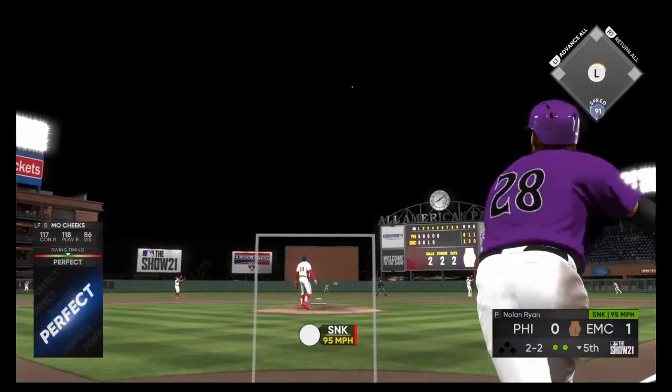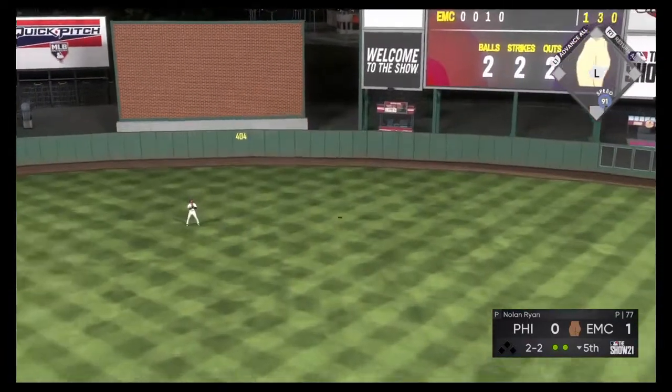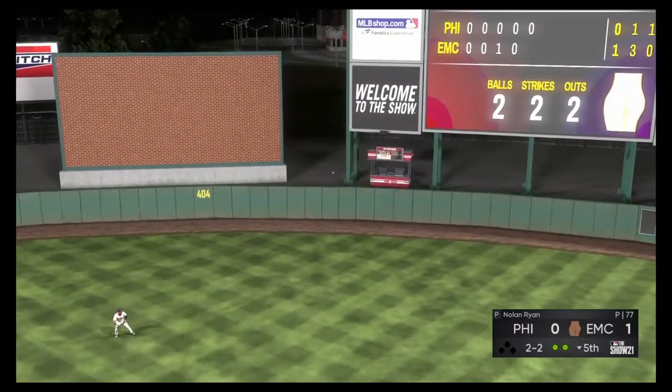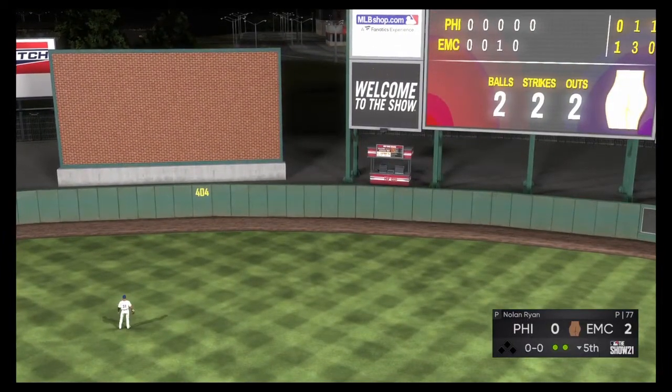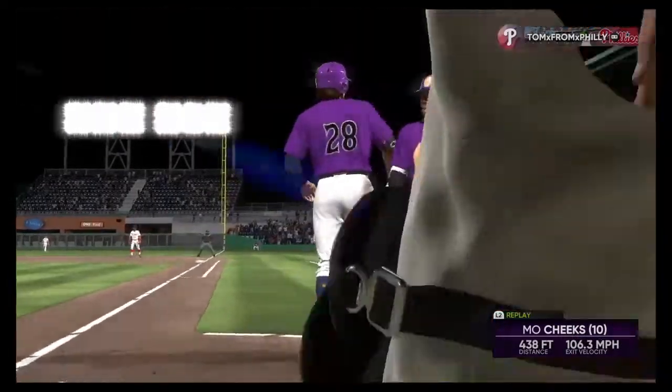This ball is hammered out to deep center field. Looking up is the center fielder. To the track, to the wall — and that one is gone. On a two-strike count with two away in the inning.